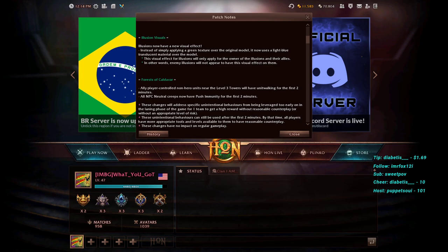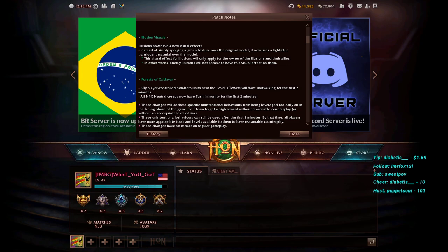Illusion visuals are getting a change: instead of a green texture over the original model, illusions now use a light blue translucent material. This effect only applies for the owner of the illusions and their allies — enemy illusions will not have this visual. For example, playing Sand Wraith, you'll easily tell which is the real hero versus your illusions. This is a nice quality-of-life change.